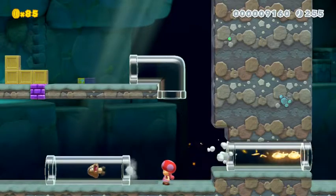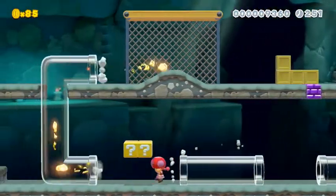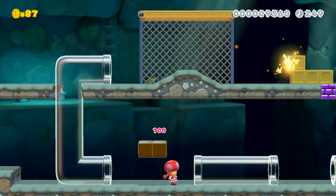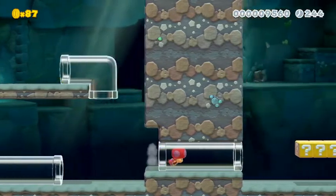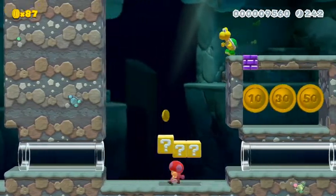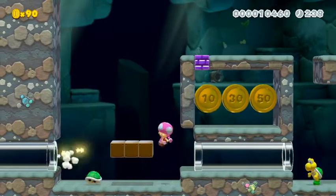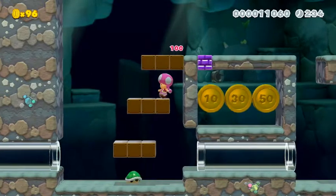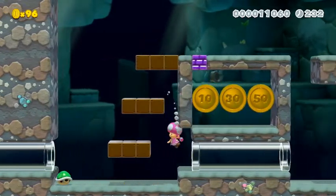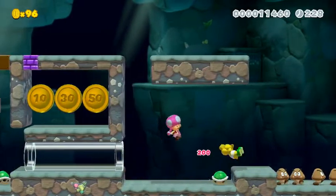I almost stepped on a Goomba. I almost caught a Koopa. I have to say, to be honest with you — and this is not a knock in any way — but I really like the Goombas in 3D World because they actually give you a little bit of a challenge. Son of a gun, that was stupidity on my part. And the hidden blocks right there — nice.